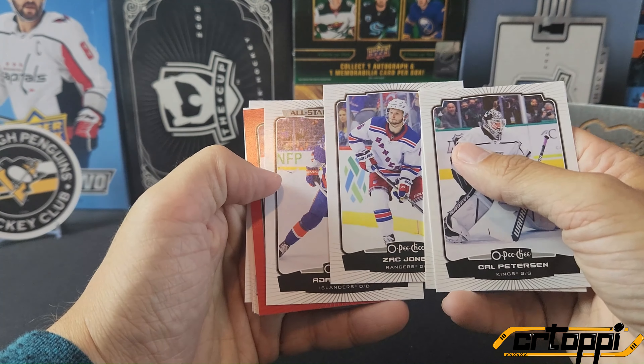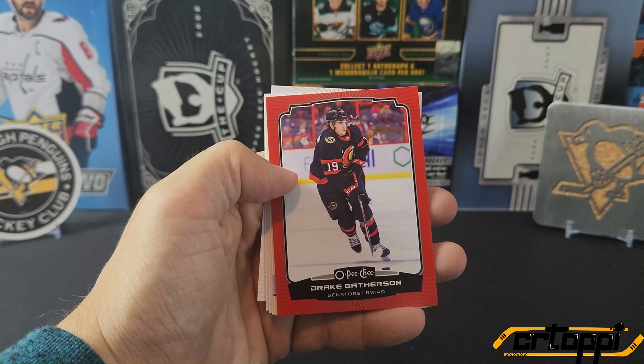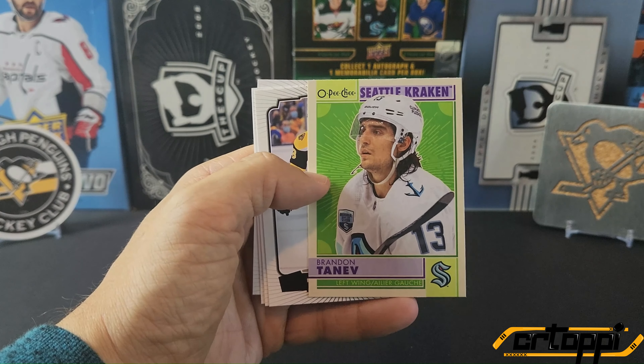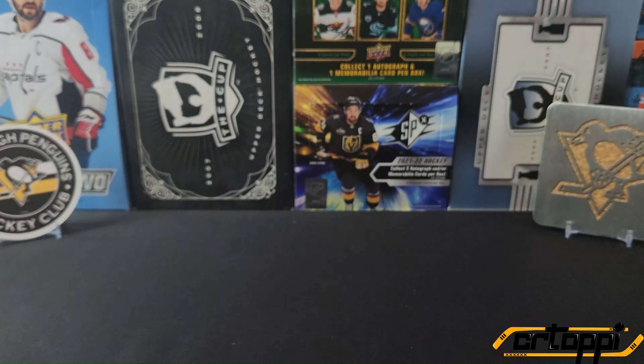We got a red — we have an all-stars of Adam Pellich, and a red of Drake Bathurston, with a retro of Brandon Tanenev — who's seen a ghost — and the rest is base. That pack was underwhelming.